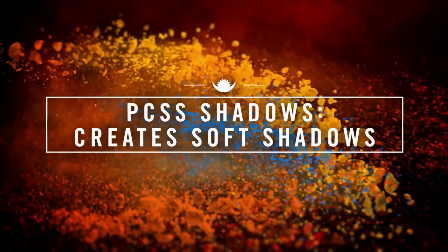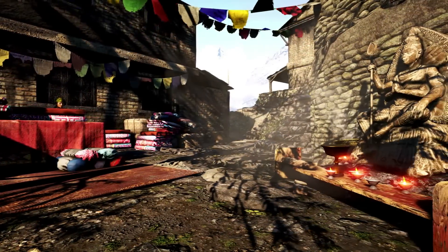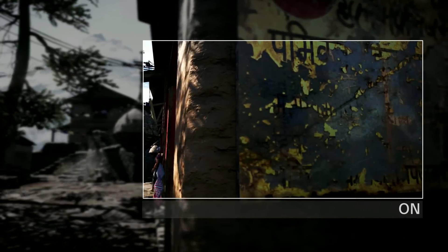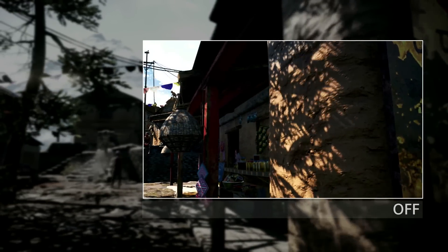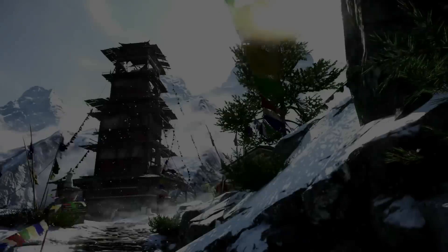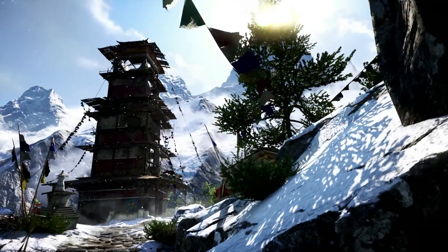PCSS, or Percentage-Closer Soft Shadows, are an effective solution for developers wanting to add realistic soft shadows to their games. As in real life, PCSS shadows progressively soften as the distance from the casting object increases, improving realism. PCSS also includes high-quality shadow filtering techniques that reduce the prominence of shadow aliasing.